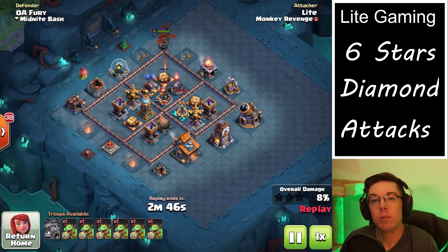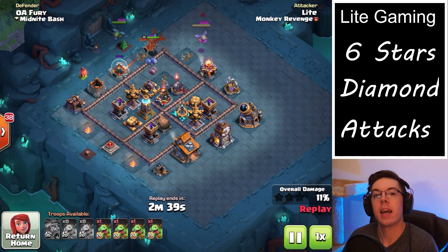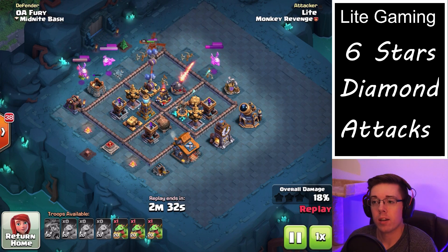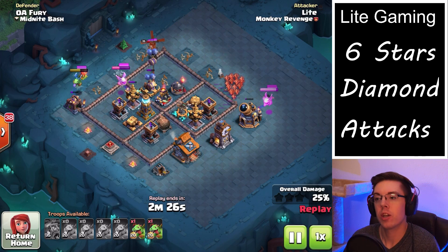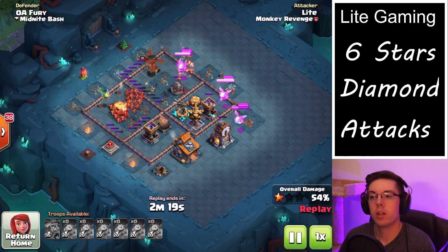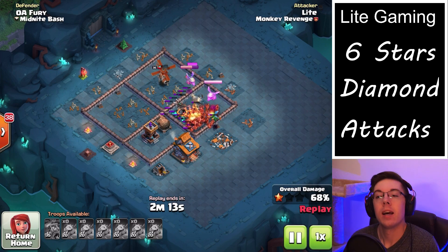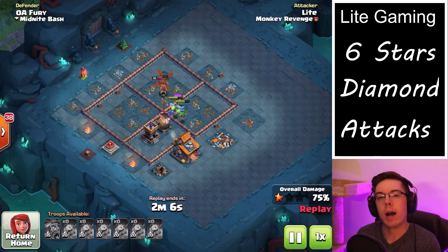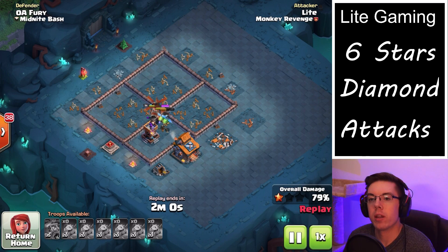Sometimes defenses will survive with a little bit of hit points and deal extra damage, and that's often the difference between a success and a fail. Other than those ground-and-air defenses, I would max out the air bombs specifically to counter baby dragons, then max out the giant cannon. I'd get the lava launcher and the multi-mortar to a decent level — maybe not max, but around level seven, eight, or nine — since ground troops will often move out of that damage anyway if they're cruising through the base.